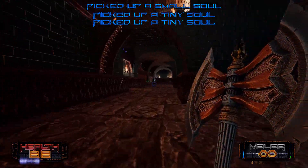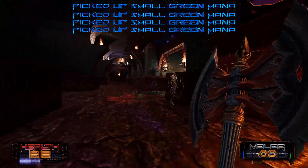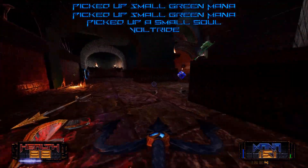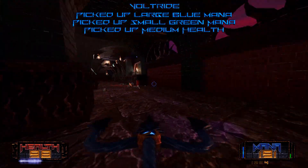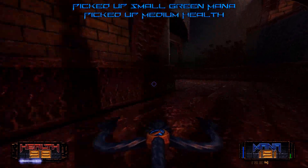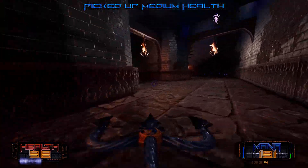It looks like those guys' shields can also block my axe, but it makes them glitch. Voltride — this can be an effective way of dealing with those shielded guys by circumnavigating the shield, because the chain-lightning effect, I'm pretty sure, ignores shields.